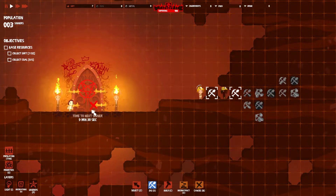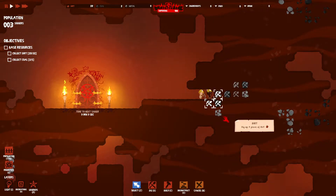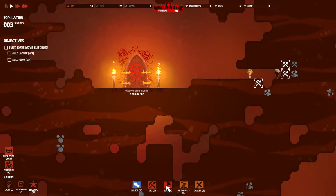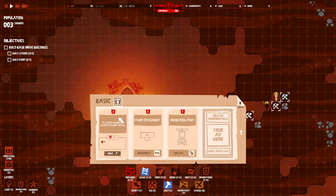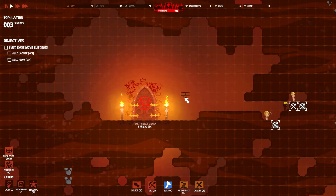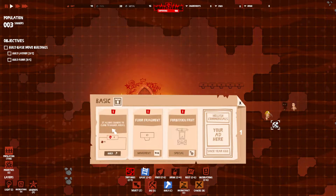Hey, why are you not working? Start working! These guys' little sound is kind of annoying, I'm going to turn that down. To build something, click on the build icon, choose a category and then an actual object. For now choose the basic category - you will find ladders and floor segments there. We need to build portraits - we have a ladder, floor fragment, and forbidden fruit.